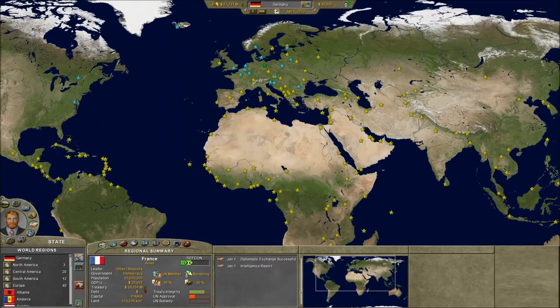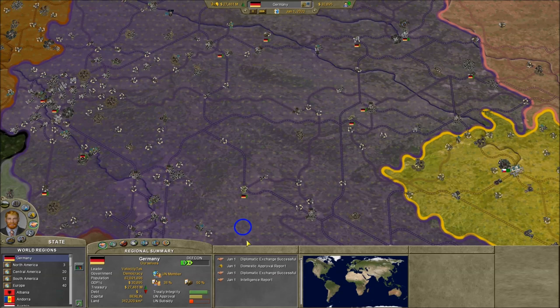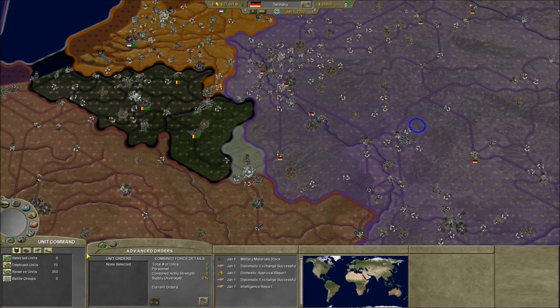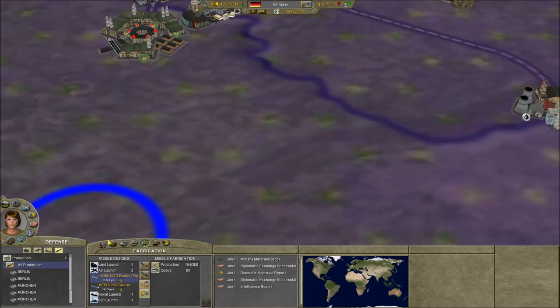We're gonna turn it on to very fast — which is of course very slow. We're gonna go over to our missiles, to our fabrications, and we're just gonna select times 10 — build missiles times 10, like nuts. We're just gonna keep pounding away at that button.